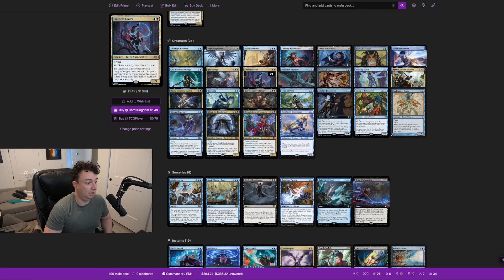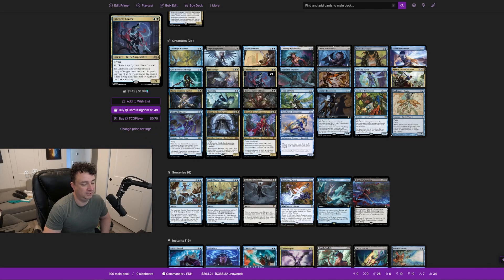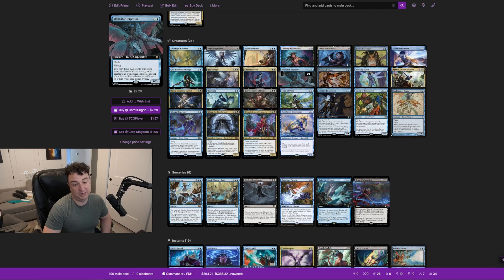Likeness Looter costs one blue and one black for a 1/1 with flying. You can tap it to loot — draw then discard — and pay X to have it become a copy of a target creature in your graveyard with mana value X, except it retains flying, activated as a sorcery. So if your Archmage of Echoes, Alela, or Faerie Mastermind dies, you can essentially transform the Looter into that creature. Malleable Impersonator copies a creature an opponent controls, except it's a fairy shapeshifter with flash.